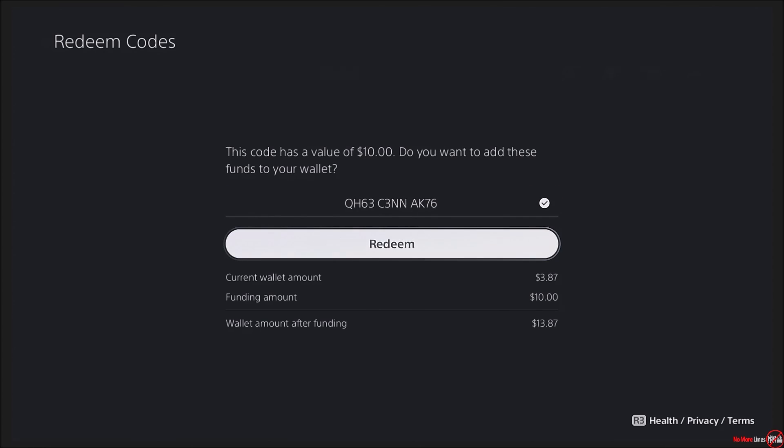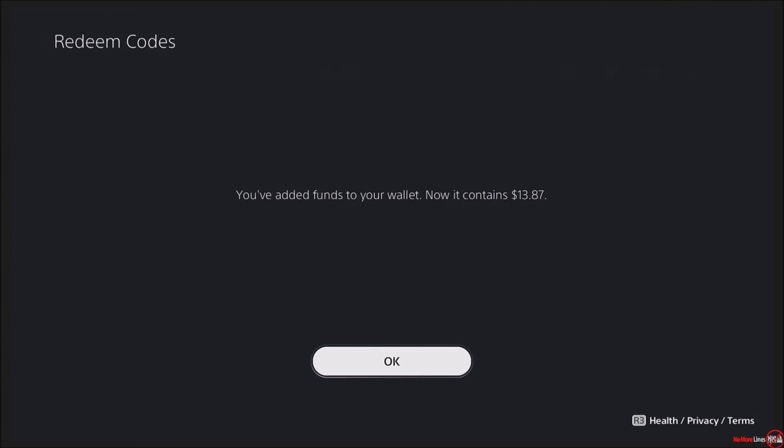So you can see here it says that this code has a value of $10. It asks: do you want to add these funds to your wallet? I'm going to hit Redeem, and now it's been added.